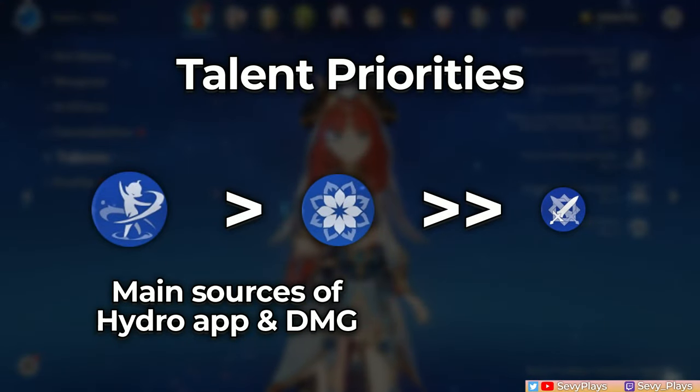For her talent priority, simply leave her normal attack talent alone and start with leveling up her skill, followed by her burst.